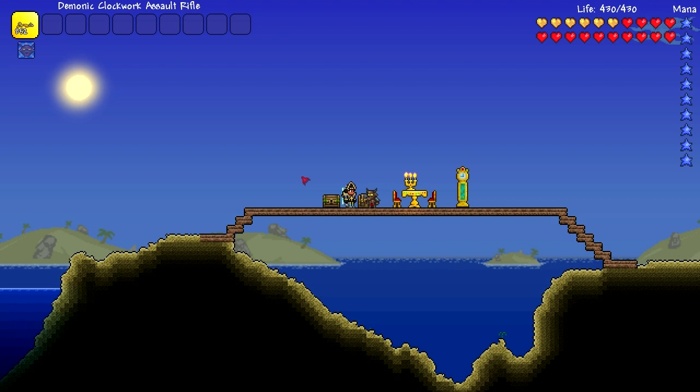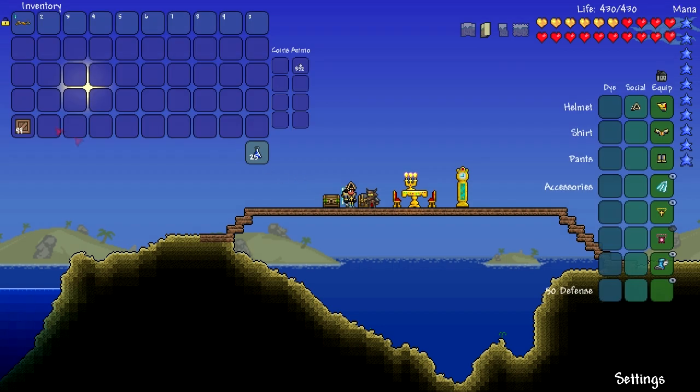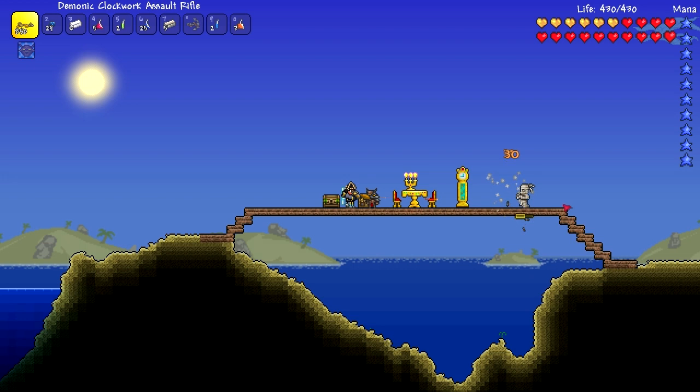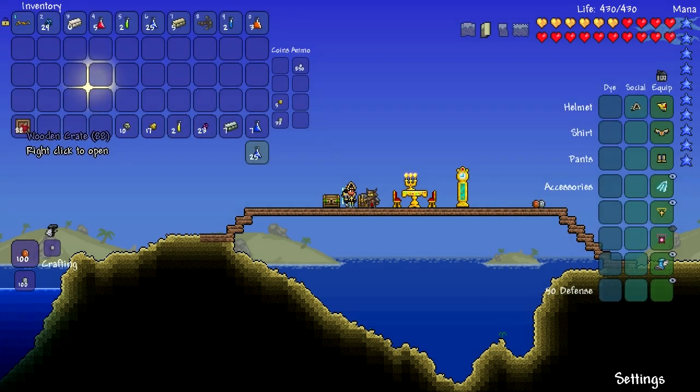Yo guys, what is up, welcome back to another Terraria video. So before it was gold, then it was iron, now we are at the last tier — or the first tier rather — of wooden crates. So these are 99 wooden crates, right click to open, we're gonna get right on into this. There's a mummy right there. Let's continue on with these wooden crates.